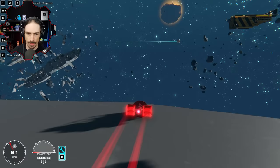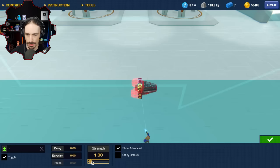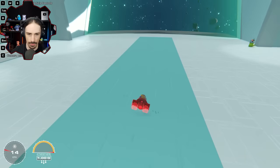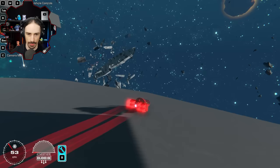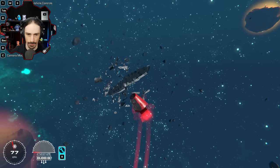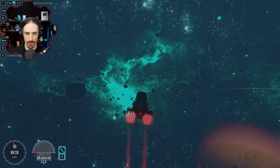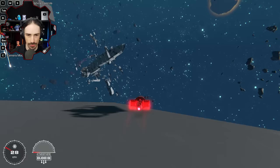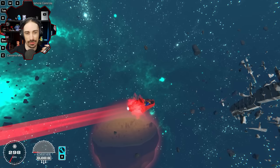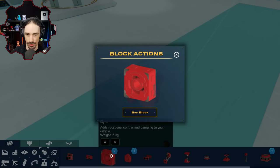The gyro stabilizer only stabilizes in one direction — horizontal roll — so it doesn't fight pitch. If I add a second gyro stabilizer rotated the other way, now it fights pitch too — I can't even fight it. These gyro stabilizers are going to define self-balancing vehicles. However, since I want full controllability, I'm going to use the regular gyros instead of gyro stabilizers.